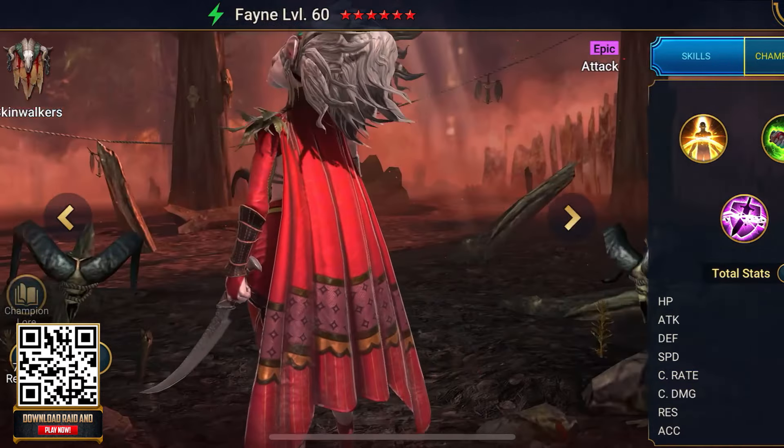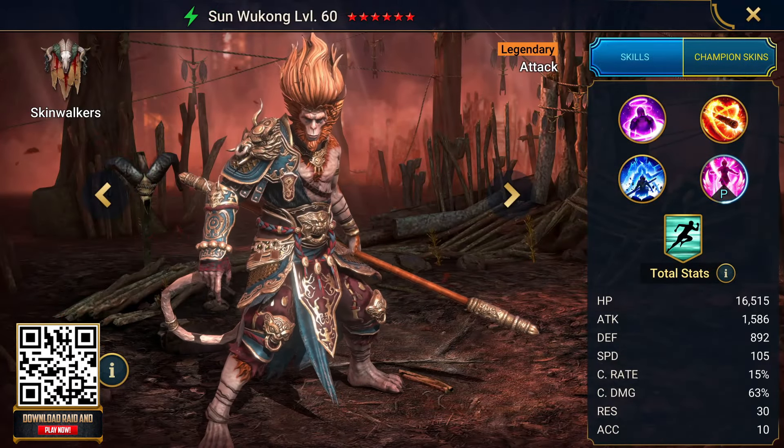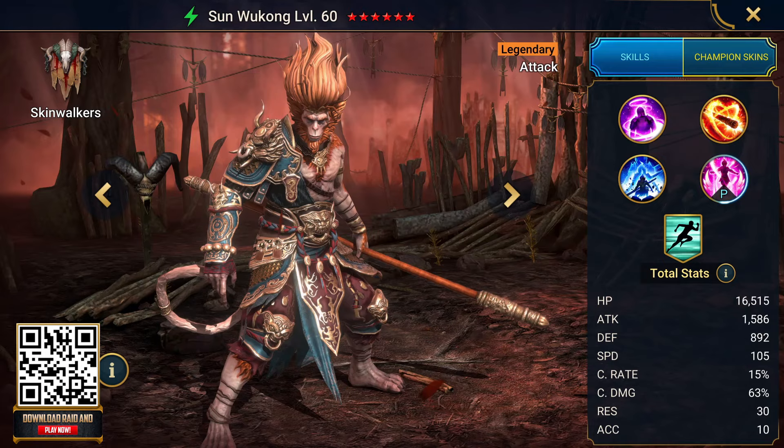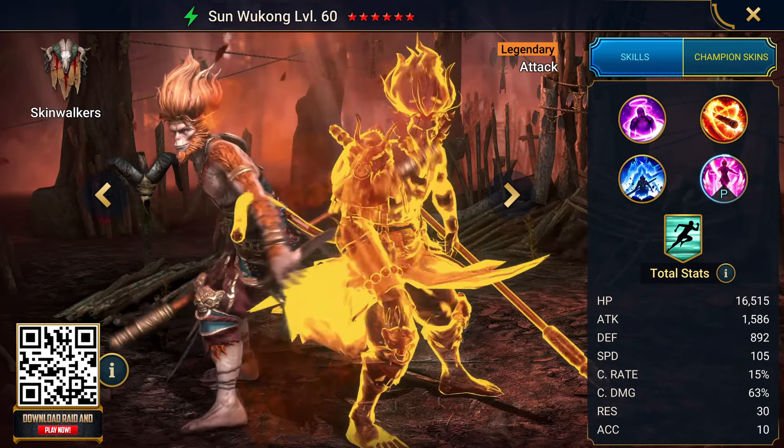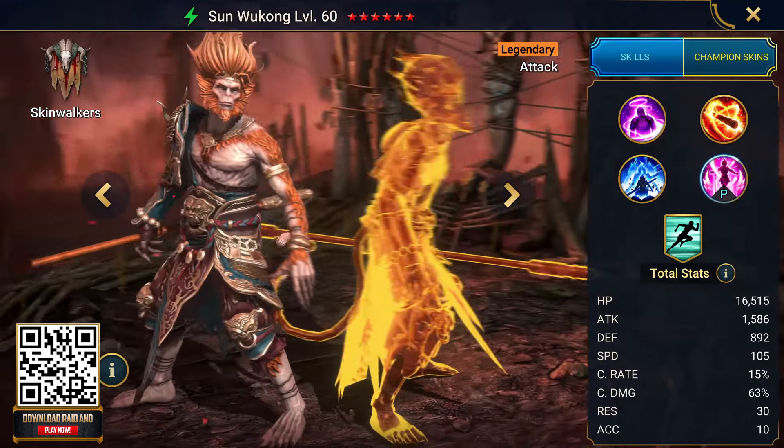After downloading with my link, don't forget to use the promo code MONKEYKING to receive the legendary Sun Wukong for free. Just remember this code is only valid for 72 hours after you register, so please make sure to redeem it quickly.